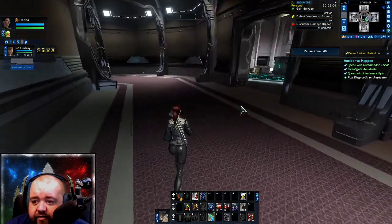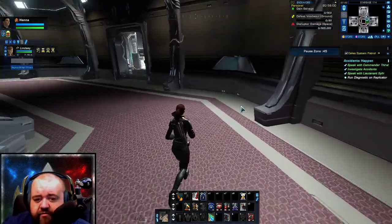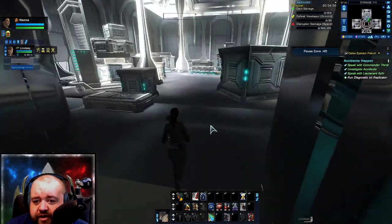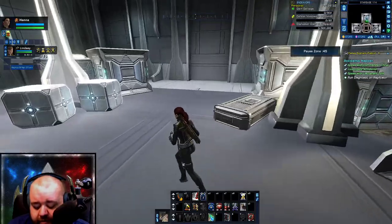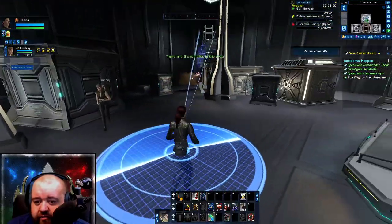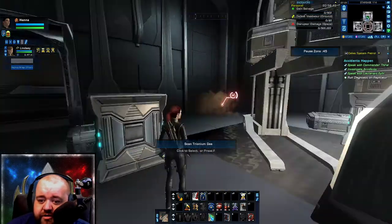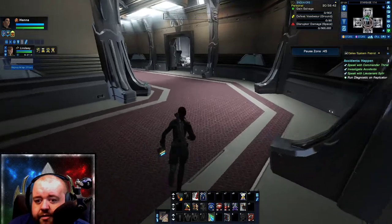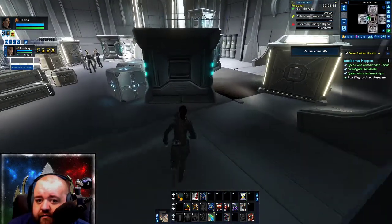I need to run a diagnostic on a replicator. If I remember correctly, there was nothing in this particular room before, so I'm going to check that one again. You can hit the V key and it should point you in the direction of the objective, but it's going to point toward that material instead. Let's see if we can find that replicator.